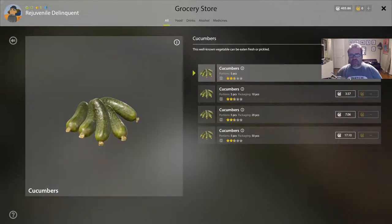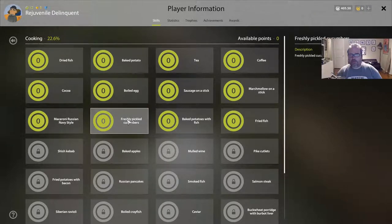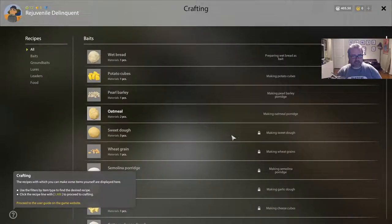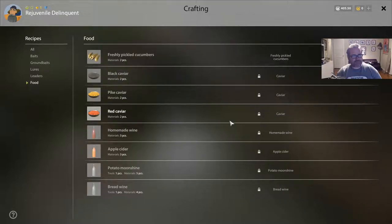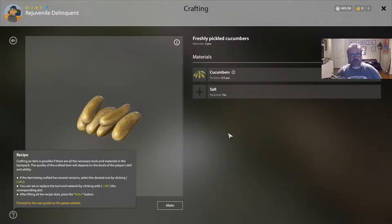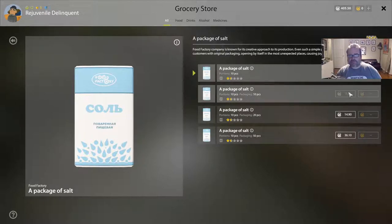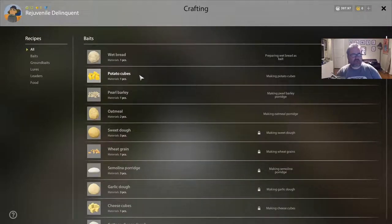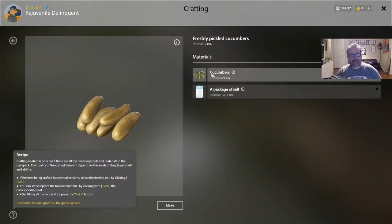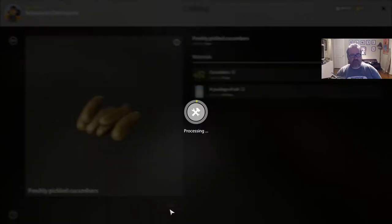Pickle cucumbers — let's just buy one and see what happens if I try to pickle some cucumbers. Freshly pickled cucumbers... it needs salt. There's the salt — a package of salt. Let's get a few of those because I'll be using them. I've got cucumbers and five pieces of a package of salt. Just select them, hit make, that's it.